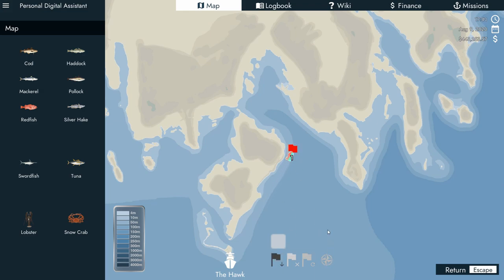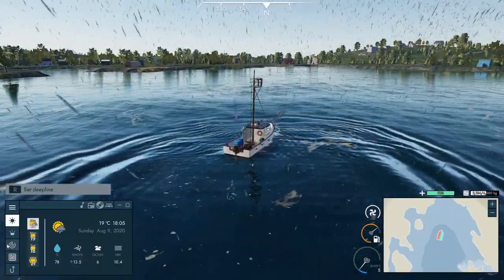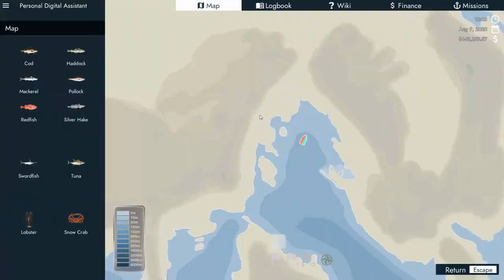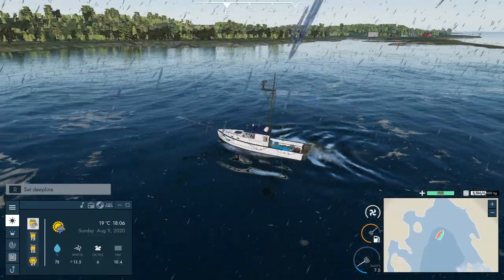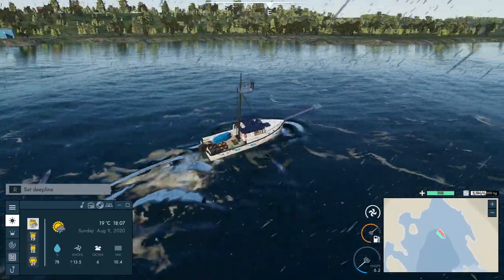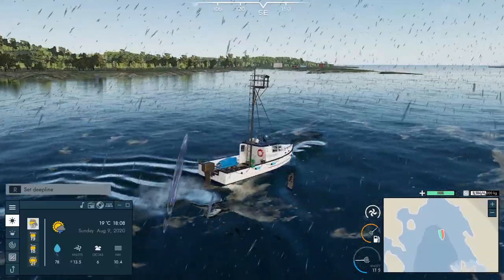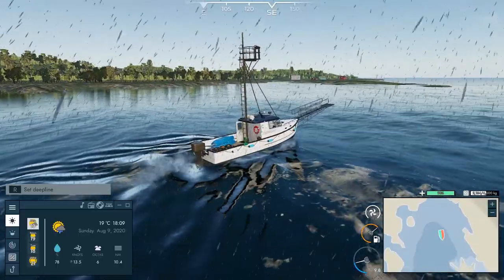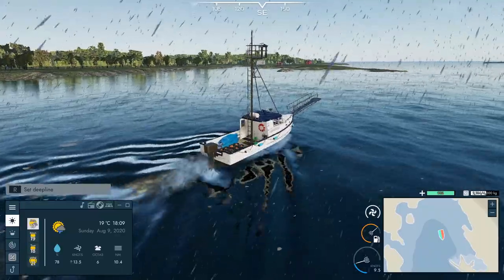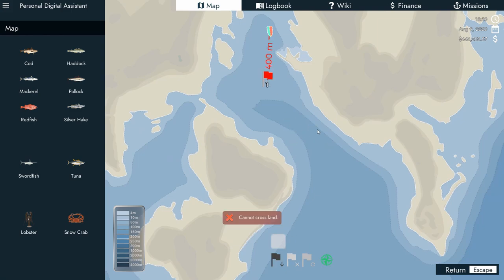I'm telling you there's stuff hidden back in here. This is more just kind of living area. Let me peg our sonar - I'd think these coves would have fish, but schooling fish don't really get in here. I'm thinking like bass fishing, completely different kind of fishing. The seas are a little choppy today - winds at 13.5 knots out of the south, 78% chance of rain, currently 19 degrees Celsius on August 9th, 2020.